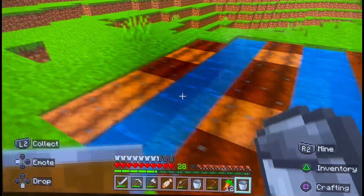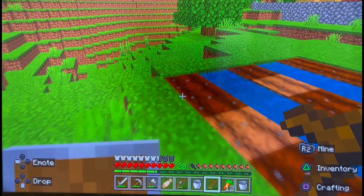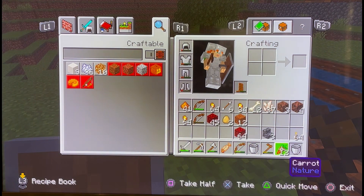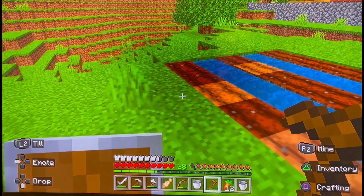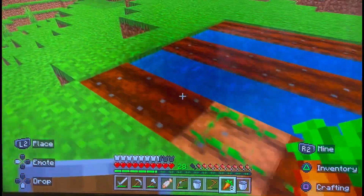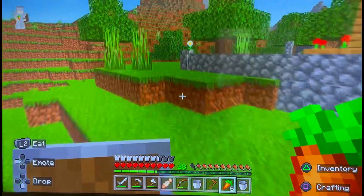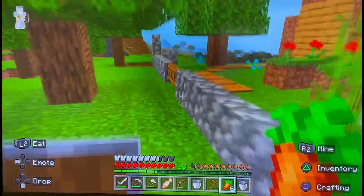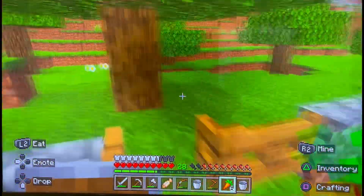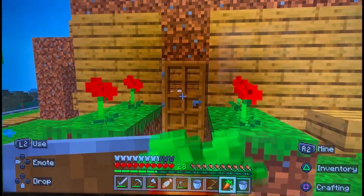Now let's get the hoe and use it right here. All right, now I'm gonna need some seeds. I can plant carrots — let's plant some carrots over here. Let me see what else I have other than those carrots, because I'd like to save these carrots for eating while I'm traveling around. I'll see — two carrots actually.